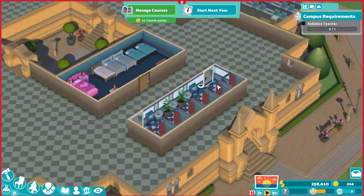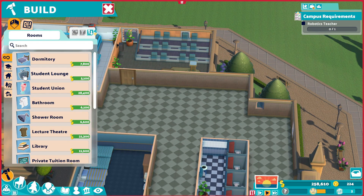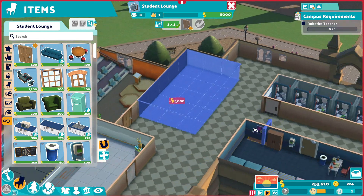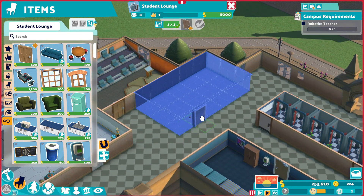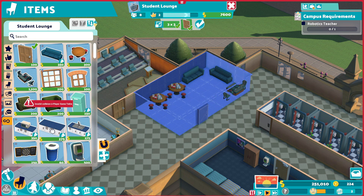So we have bathrooms, we have this, we have space to come into the place. Thinking student lounge? Is that big enough? I feel like that's going to be big. Couch here, couch there. Let's do a little table right here. Table right there. Is there enough room? Yes. Hygiene, pizza, food. Do the food thing.